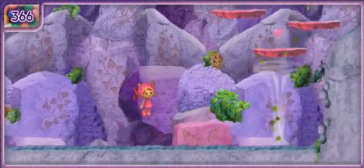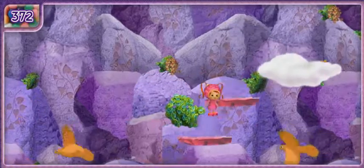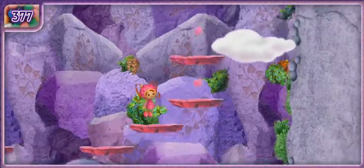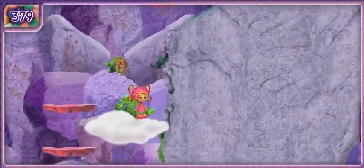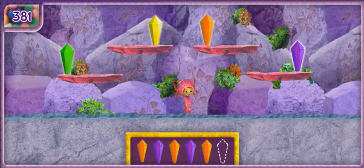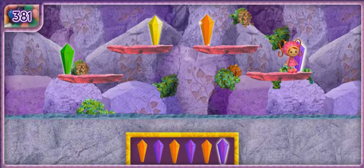Let's find more crystals! That wind will boost me up — let's jump on it! Watch out for that falcon — we'd better run under it when it flies up! Another crystal pattern! It goes orange, purple, orange, purple, orange. What comes next? Purple! You completed the pattern! Great job, Umifriend!